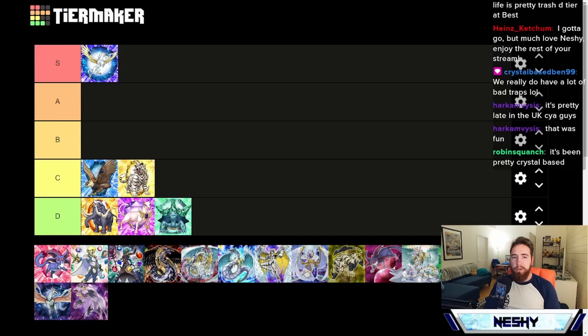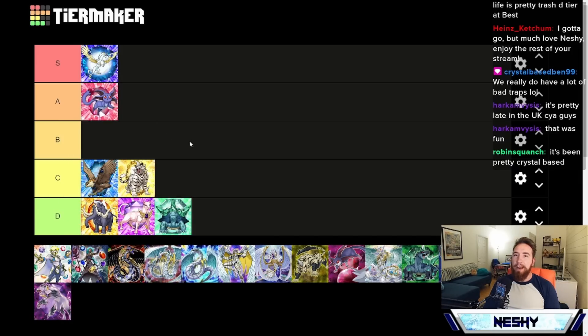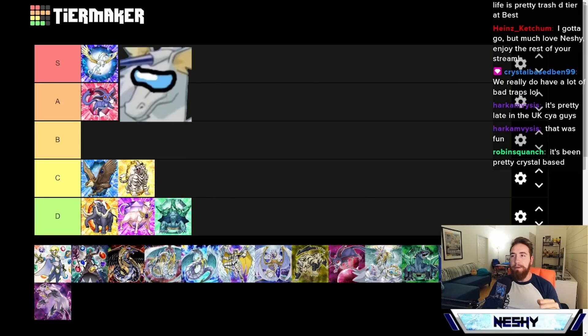But Ruby — sweet, sweet Ruby — pops right up into A tier. Special summoning all of my Crystal Beasts from the back row, a soul charge-like effect. Sapphire Pegasus is far and away the best Crystal Beast. Under that is Ruby, but both of these are just leagues above the rest of them.